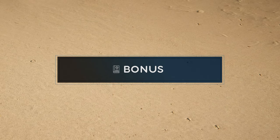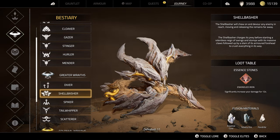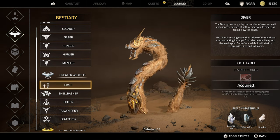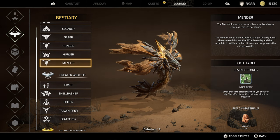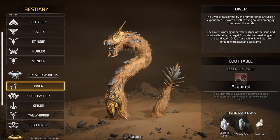Now a little bonus thing that could be missed or just forgotten. In your bestiary — the book with the monster stuff — every single monster type will also have a unique essence stone you can unlock from them. Like the diver here, having a chance to drop that fractured field essence stone I just explained.